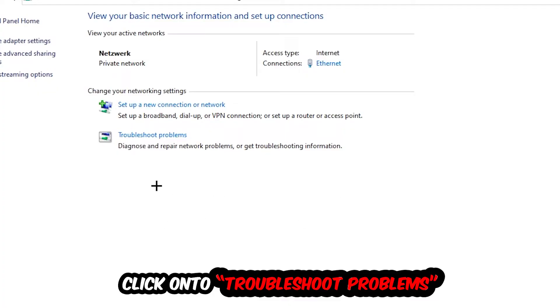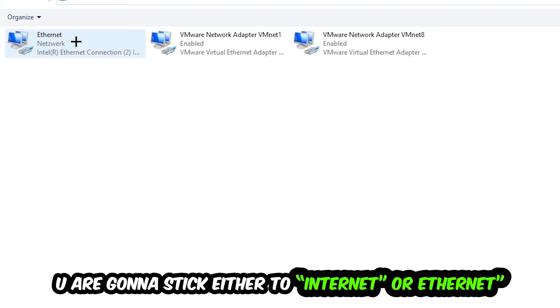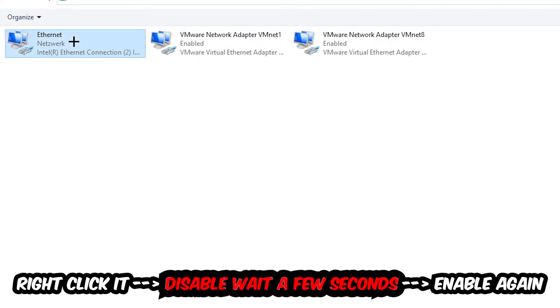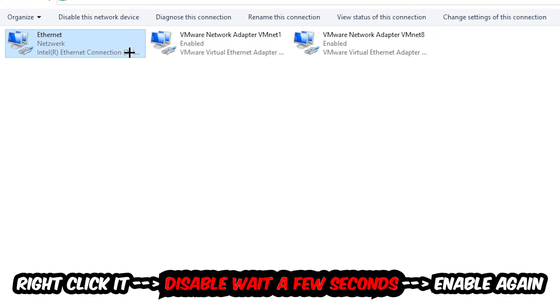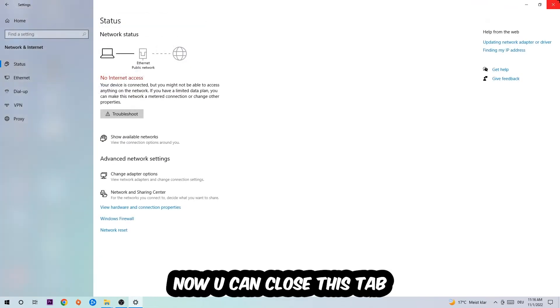Afterwards, hit Change Adapter Settings — that's the second link in the top left corner. Go to the spot that says either Wi-Fi or Ethernet, depending on which one you're currently using. Right-click it and select Disable. Once it is disabled, wait a few seconds, then enable it again. Now you can close the tabs and this should fix the issue.